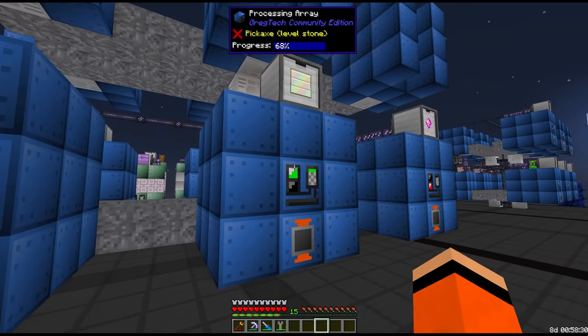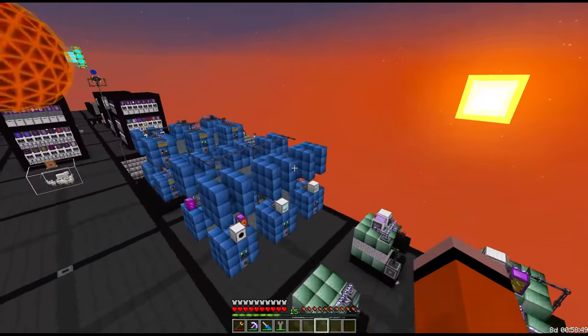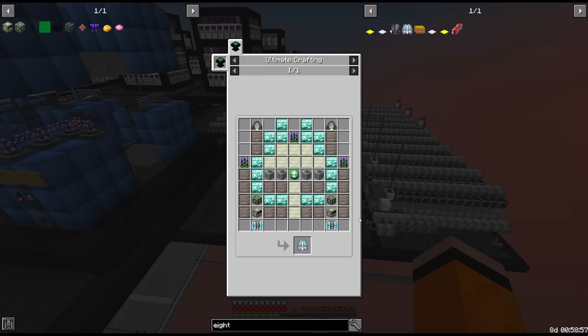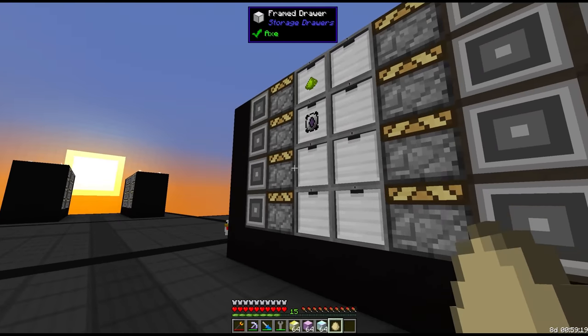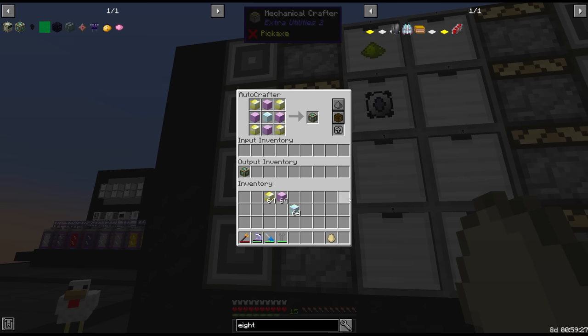The first thing we'll need is the iridium heavy platens — we can add this into a processing array. I think we've got ZPM machines on this job, and I did add a second level to these things; they're all wired up ready to receive their inputs. Next thing for the tier 8s is the warp cores, made with blocks of lumium, blocks of titanium and blocks of nether stars — all things we can fluid solidify.